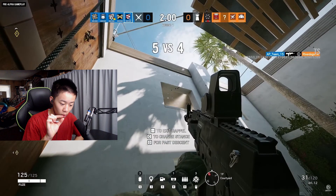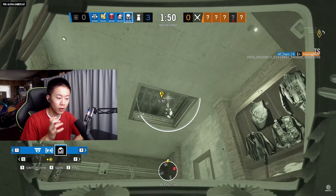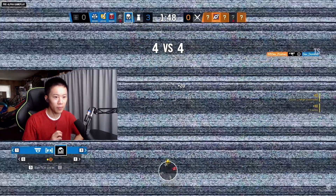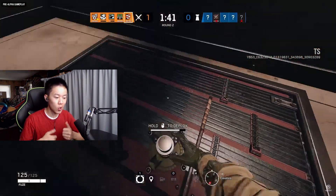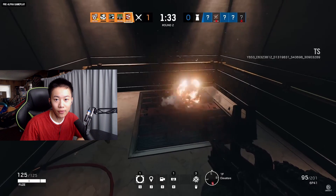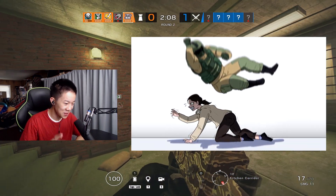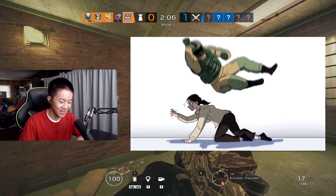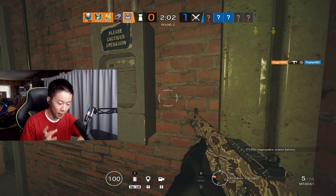That's what blows my mind about the update from old Fuse to current Fuse. My first point on how good Fuse is going to be: he can place charges through reinforced walls. Think about any of your favorite maps — think about that wall that's hardest to get because someone's always Bandit-tricking or placing an invincible Kaid Claw. Now you basically have Thatcher on the board, but he actually kills people.